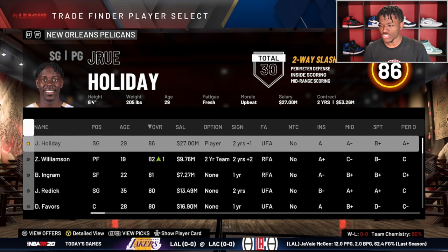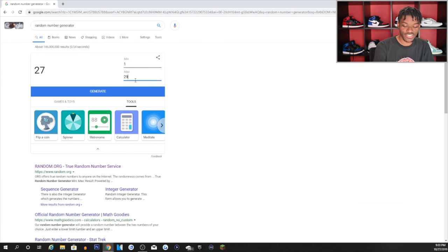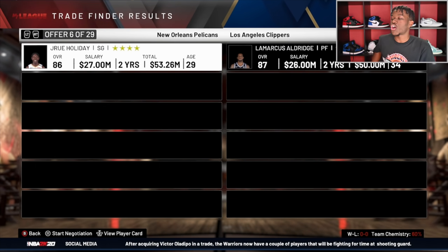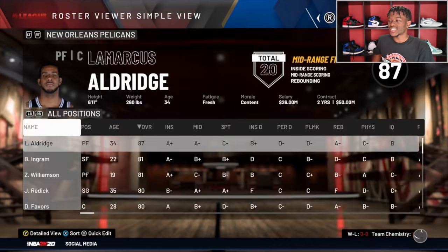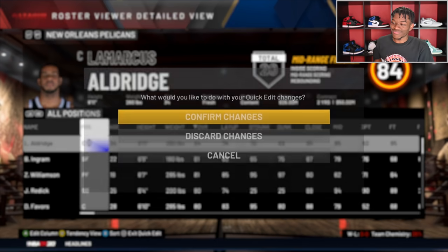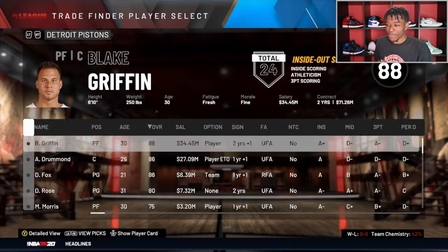The Pelicans' best player is Jrue Holiday — I wish Zion was playing because maybe his overall would already be higher. Jrue Holiday is the next to go and he brings 29 offers. We're doing trade number six, which gives them LaMarcus Aldridge — another power forward coming to the Pelicans. We can make LaMarcus a center with Derrick Favors there, but that's a bad trade, honestly.